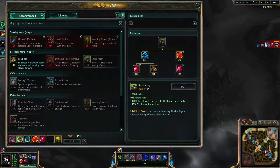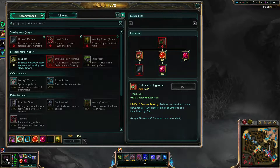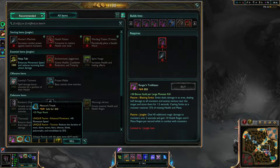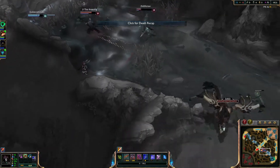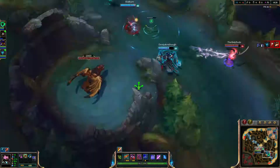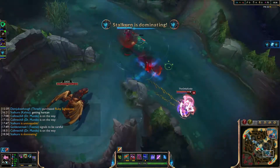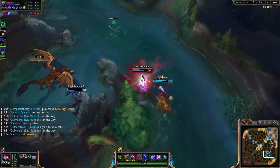How can I get more tanky? I think the tenacity would be good. I also have enough for home guards - that'll be good. They haven't gotten the dragon yet. But Teemo's in trouble. On my way. Very nice.